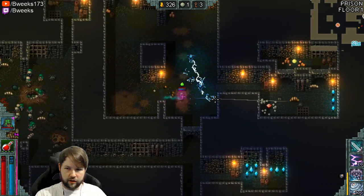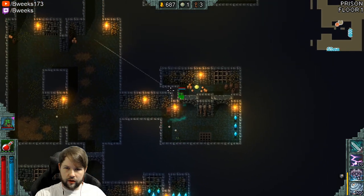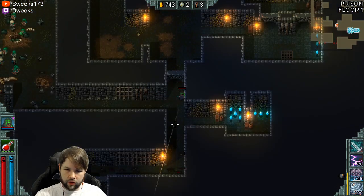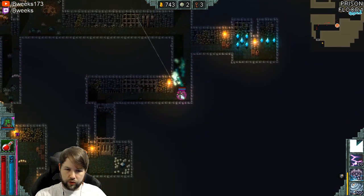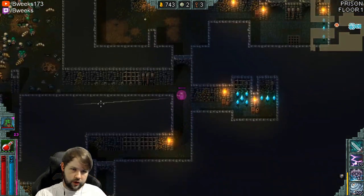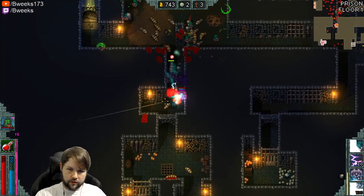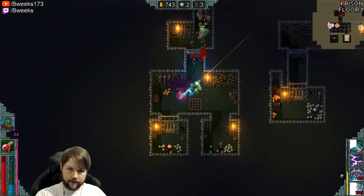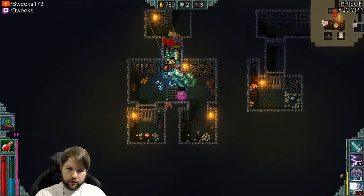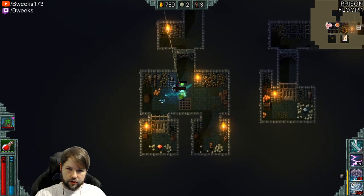We're getting so much mana back. If we could have put down more Gargoyles, we could have had a ton of damage. Probably the next things we'll rank up are Stormlash if we get enough points, then Gargoyles. The extra Lightning Bolts will be really good from Stormlash — it's just free damage. The Gargoyles are nice; they give you some breathing room.